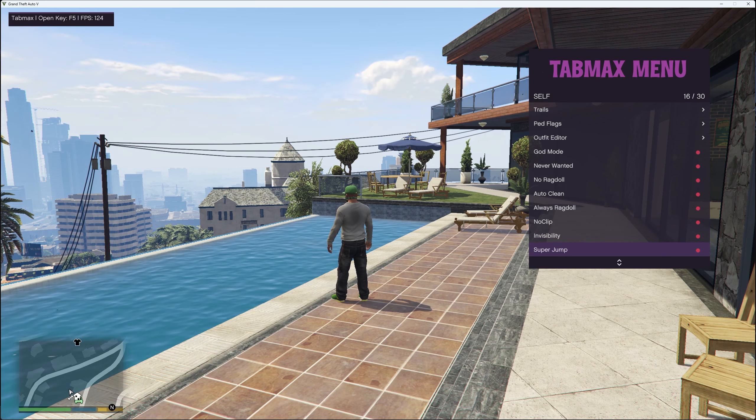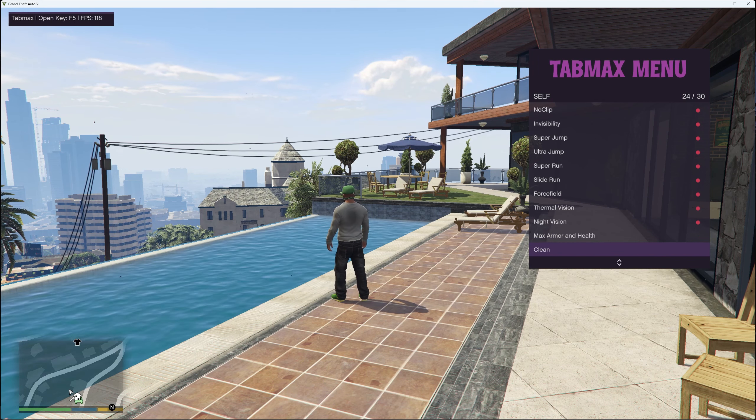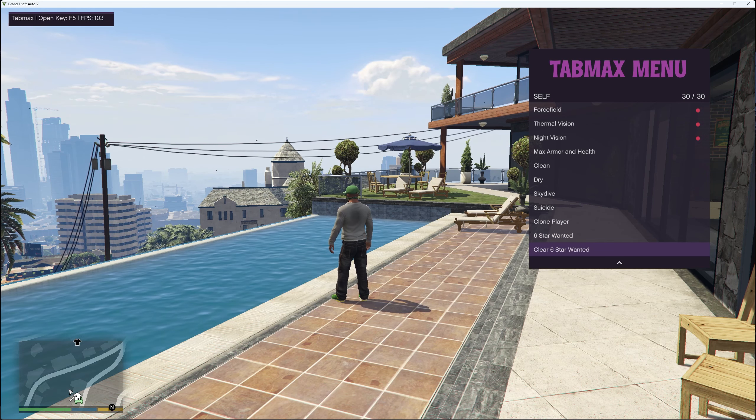You've also got invisibility, super jump, ultra jump, super run, slide run, force field, thermal vision, night vision, max armor and health, clean, dry, skydive, suicide, clone player, six star wanted and clear six star wanted.